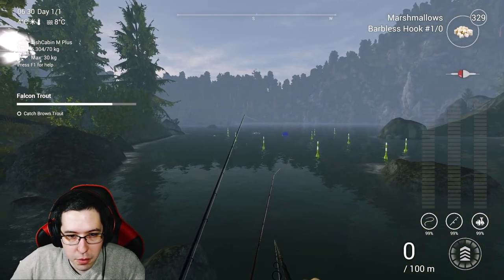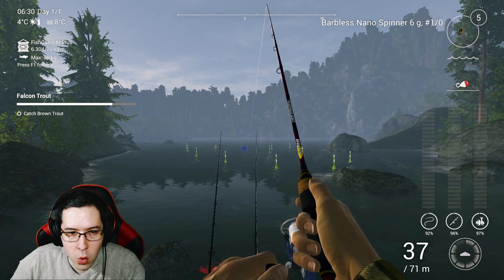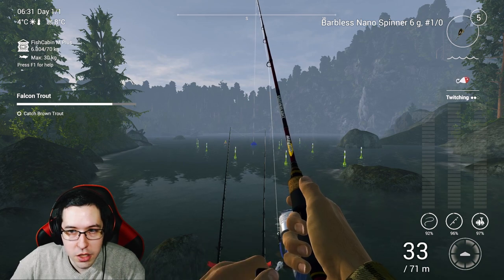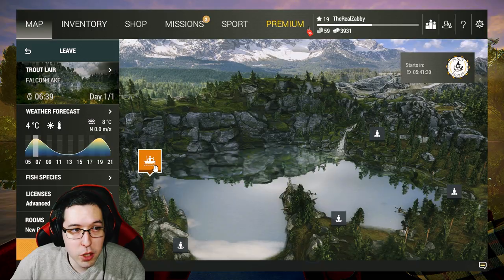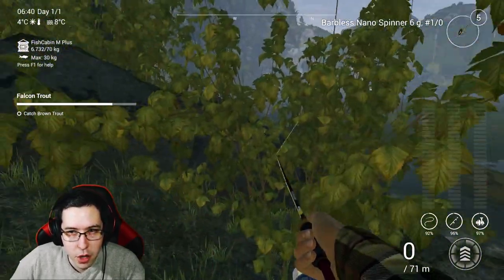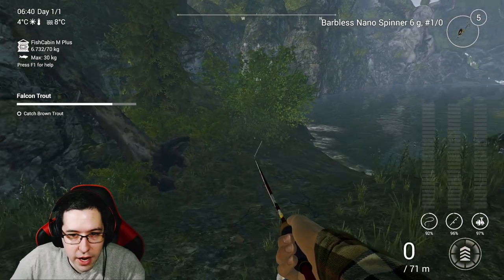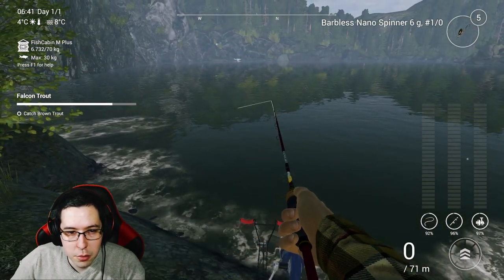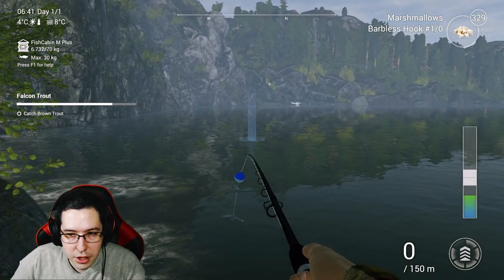I typically find the other two spots better for brown trout — the one by the bridge, and the one opposite this spot. If we don't catch one in the next couple of minutes, I'll swap. You can catch them all over the place here, it's just a little RNG. Coming over to Trout Layer — this is where you want to catch the brown trout. Walking over to this side, we'll cast right out in front of us.